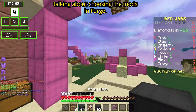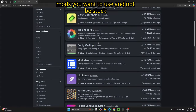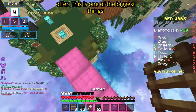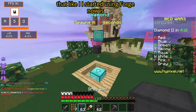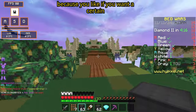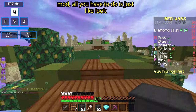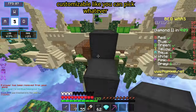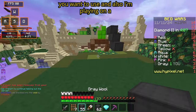Also talking about choosing the mods in Forge — I love how you can pick whatever custom mods you want to use and not be stuck with the same ones that a client has to offer. That's one of the biggest things that got me started using Forge. If you want a certain mod, all you have to do is just look it up and use whatever mod you want. It's so customizable.